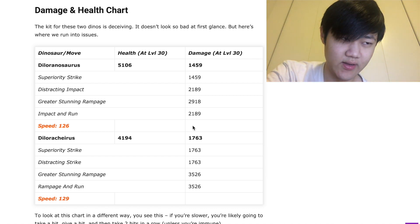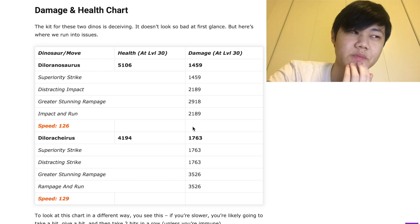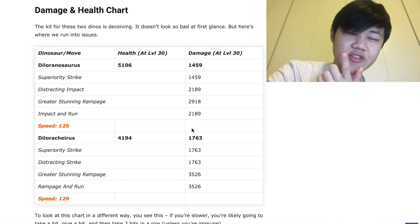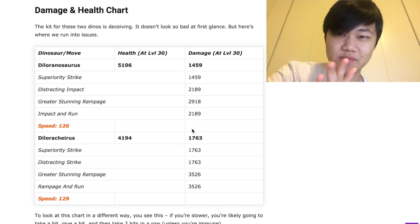Here is a way that you're going to beat it with relatively low-level dinos. I'm not sure if it works without one legendary, because the one legendary I'm going to use is Spinotasuchus. It could be at level 16, which is entry level Spinotasuchus. It might work without Spinotasuchus, but that requires a bit of luck, and I'll explain that later.